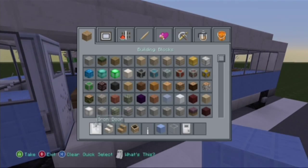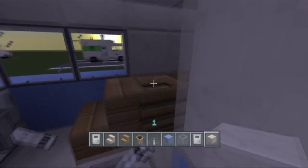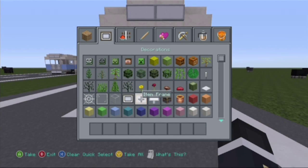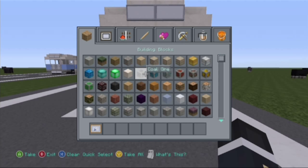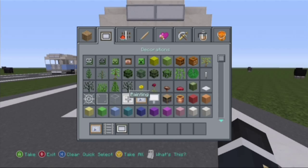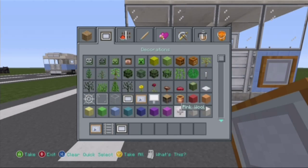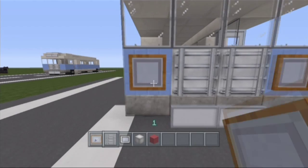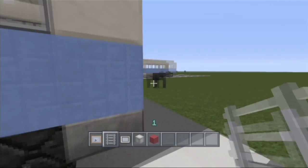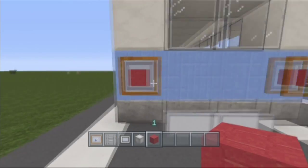I'll just fill this quartz block in and be back in a moment. Now I'll get some ladders for the grill, some paintings and item frames — these two for the grill. Then get some glowstone for the front lights and some red wool for the back. Some item frames at the back and some red ones at the back.